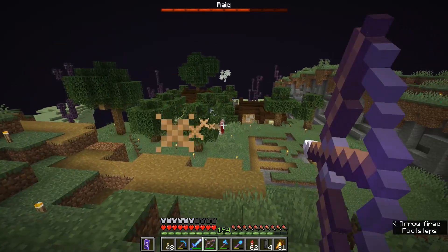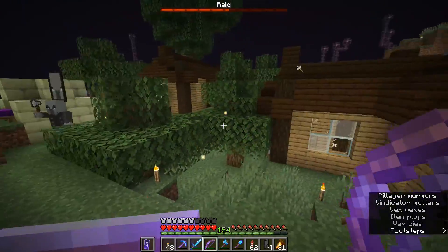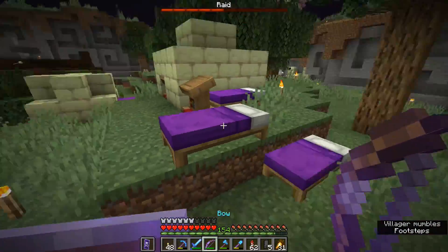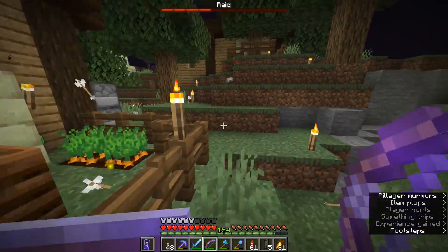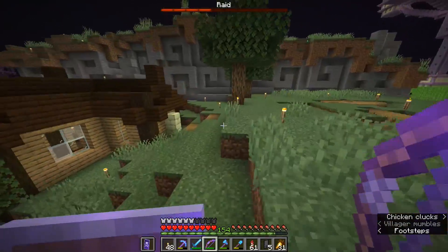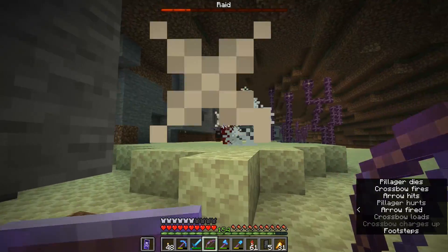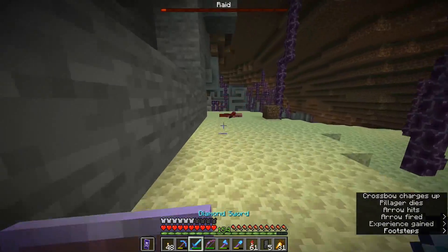I hope the vexes haven't injured any of the villagers because that's going to be a problem. I've spotted iron ingots on the ground — it seems like the iron golems may be taking a bit of a beating. The iron golems have really not done well against those vexes. Vexes are kind of the anti-golem defense that the pillagers have. There's another pillager inside the cliff — let's get in there and clear them out. There we go — fantastic! Next wave.